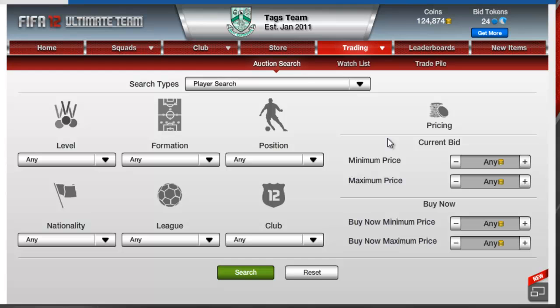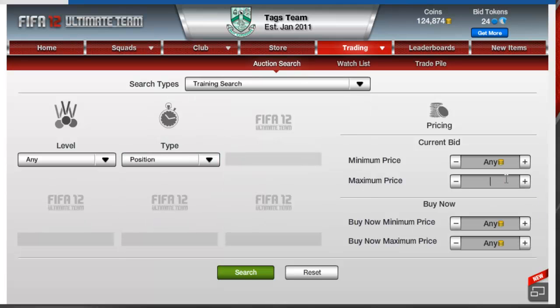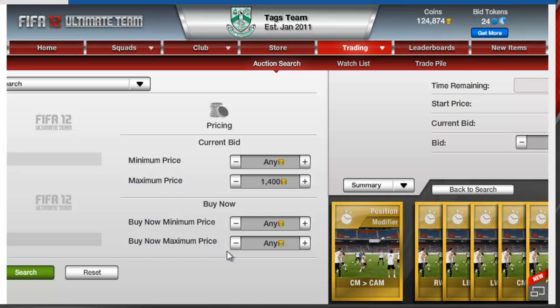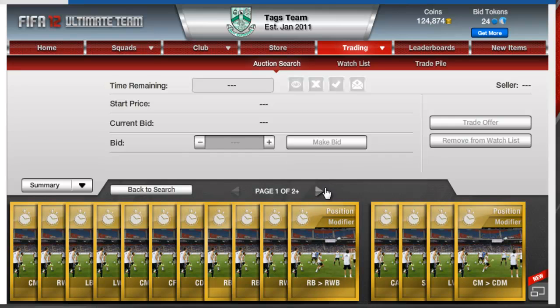So this method is a basic method where you're going to be buying players as centre defensive midfielders and you're going to transform them into centre midfielders. The first thing you're going to need is to go on training search position, and I usually put in 1,400 maximum price and you want to search for CDM to centre mid card.